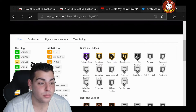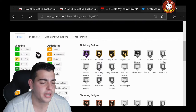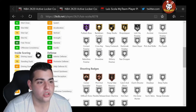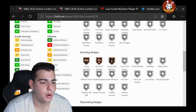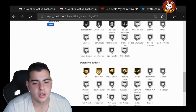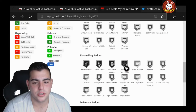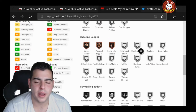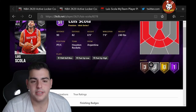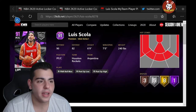Next up, Luis Scola — 79 three-ball shot, 90 mid-range. This is going to be the first stretch big in the game, or at least stretch power. He's very slow, though. Post-hook 90, post-fade 84. Steal 60 — he has terrible defense. He has decent defensive badges: swarm, box, brick wall, moving truck, rebound chaser. This card's not too bad. Pump Fake Maestro. He can stretch the floor. He's 7-foot wingspan, 6'9 height.